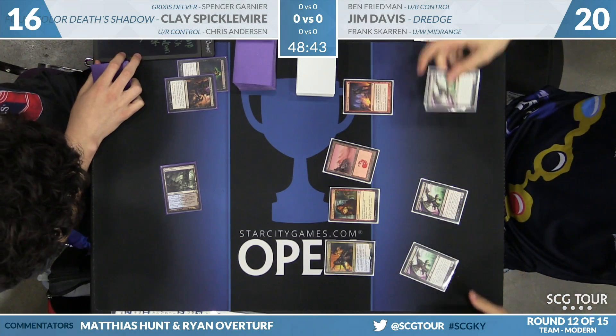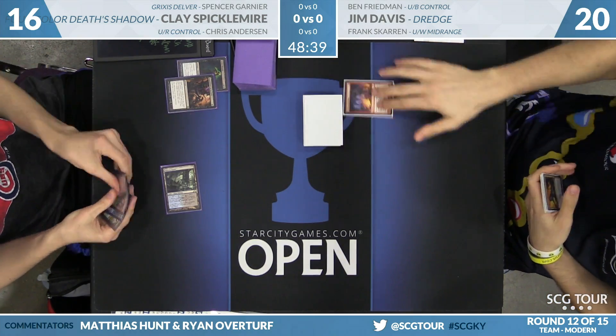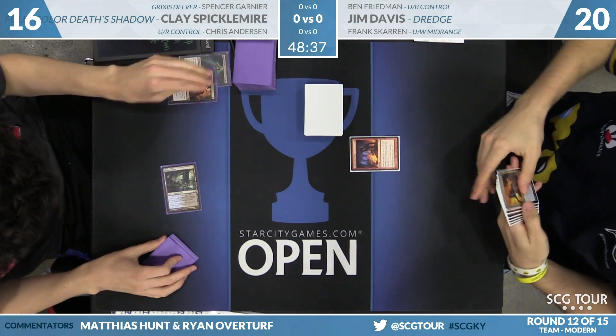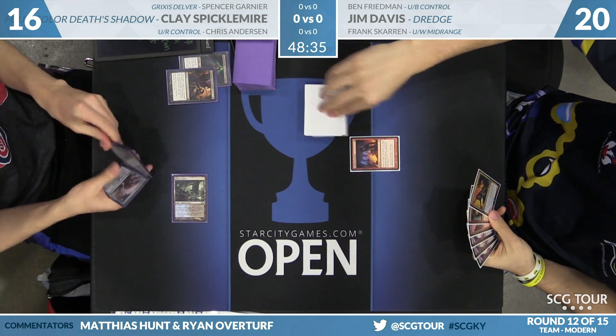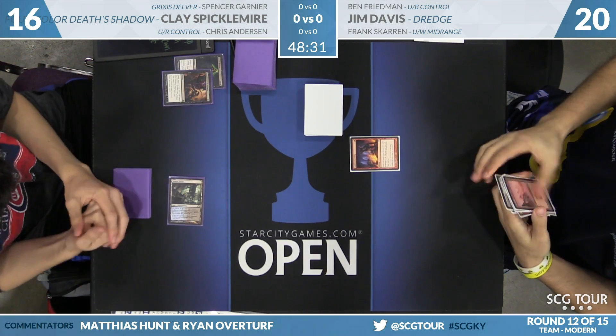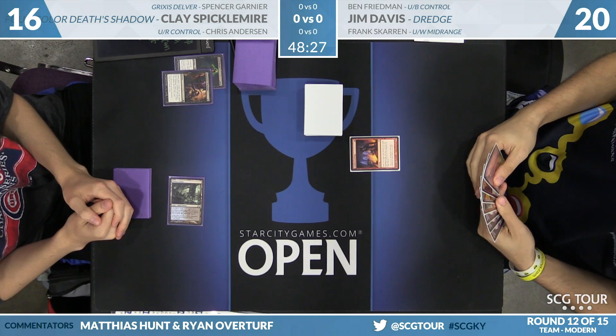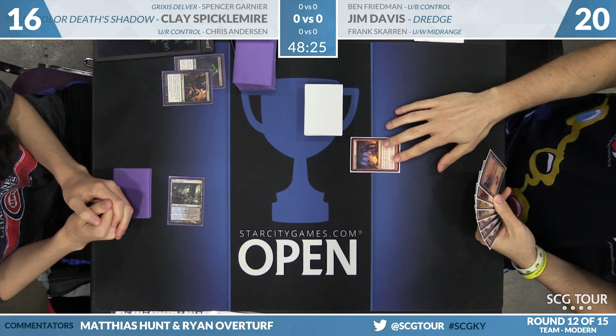This hand was really hoping to play turn 1 Mountain into Faithless Looting — can't imagine Clay taking anything else. Jim's hand doesn't do anything now. It's certainly a keep, but it's a lot weaker. If Clay has a follow-up discard spell for the Cathartic Reunion, Jim may not be able to cast anything. He draws Insolent Neonate — that was a very strong draw. One mana discard outlet, pretty much exactly what he's looking for.